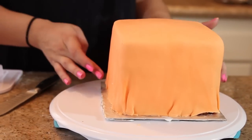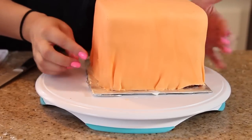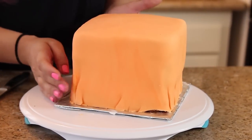Don't worry if your fondant isn't completely flat and has a bit of bumps in it. Since this is a pumpkin, it's going to add some texture to it.